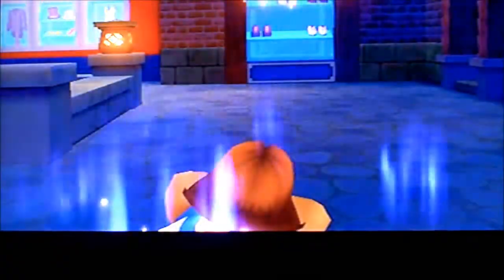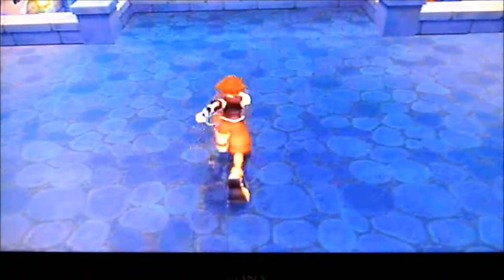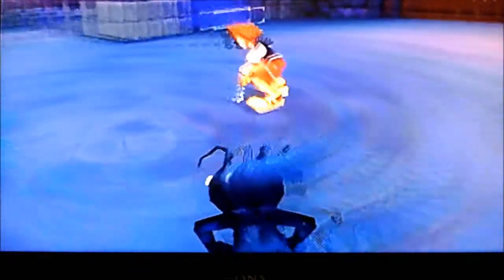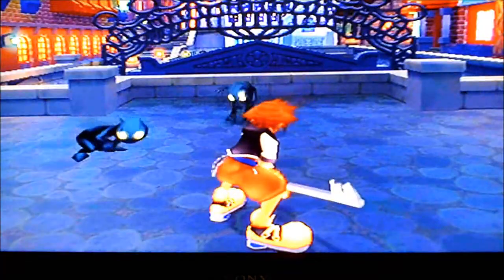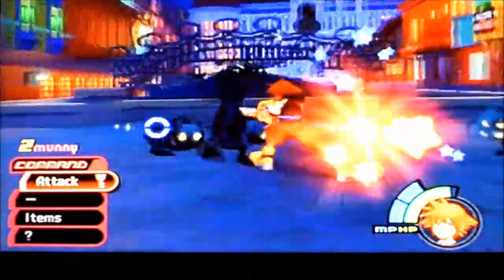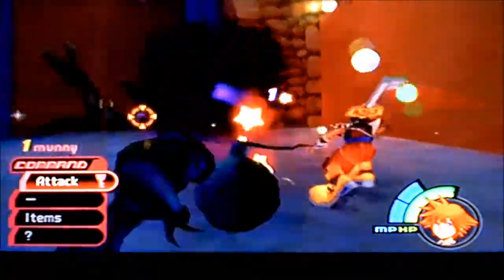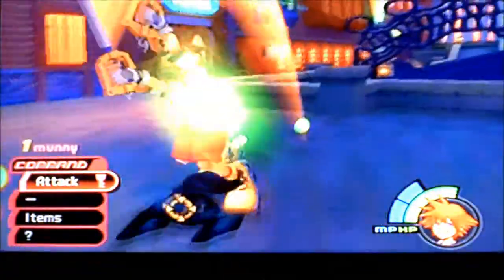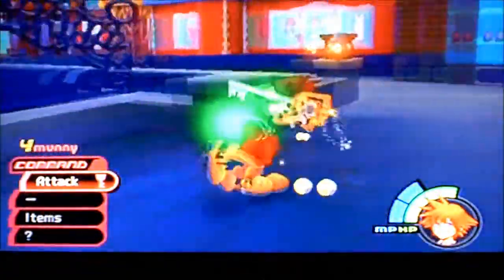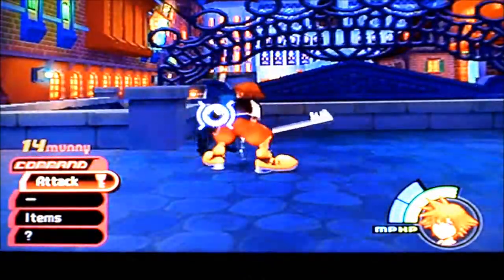We're going to trigger a cutscene real quick. It didn't even look like he got attacked. Now we have the Armored Heartless which we're going to be dealing with, as well as the regular Heartless — it's those creatures from the island. As you guys can see, you have other balls laying around now instead of the HP balls. Those are money. You'll want to pick up as much of that as you possibly can because you'll need that to purchase items.